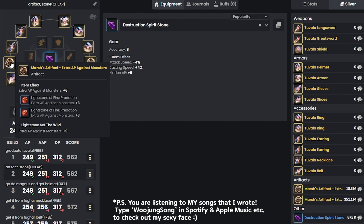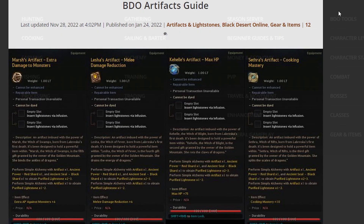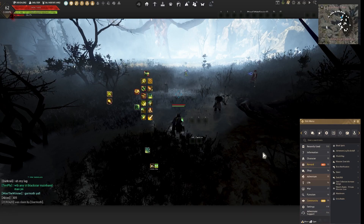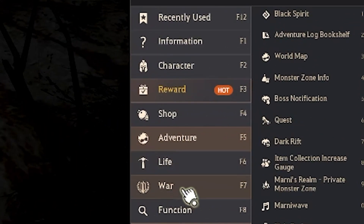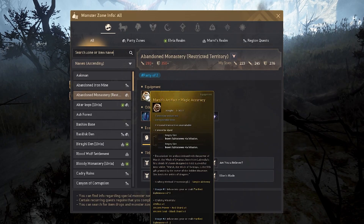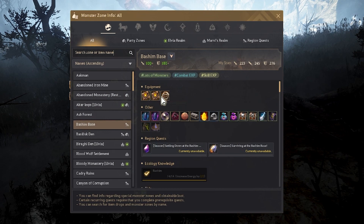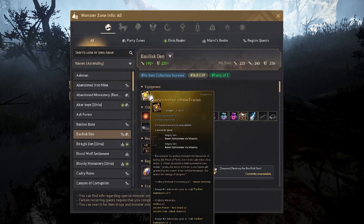After that you guys want to get the artifacts, and this is how you can get them. You can obtain artifacts from quest grinding spots, dark rift, world boss Zeus, boss summoner scrolls, guild raids, and many life skill activities. Another way to find them: go to Adventure, then go to Monster Zone Info, and if you click every mob it will tell you where they drop specifically.